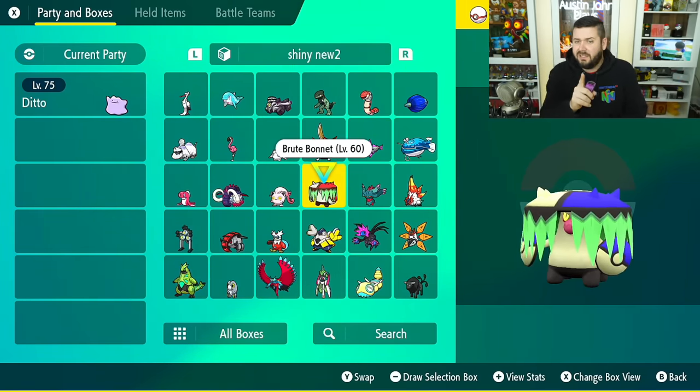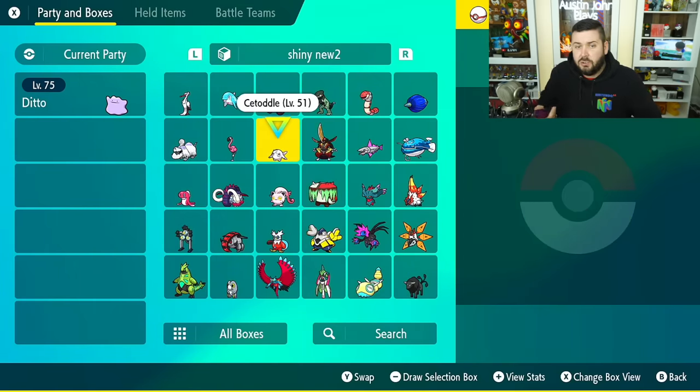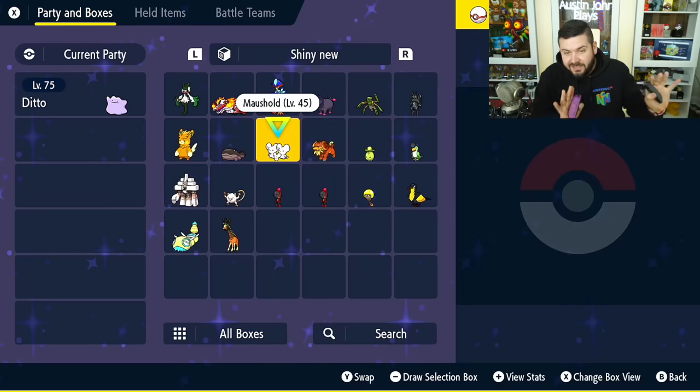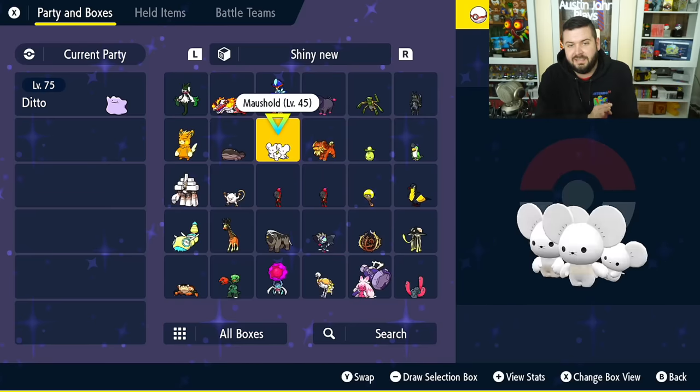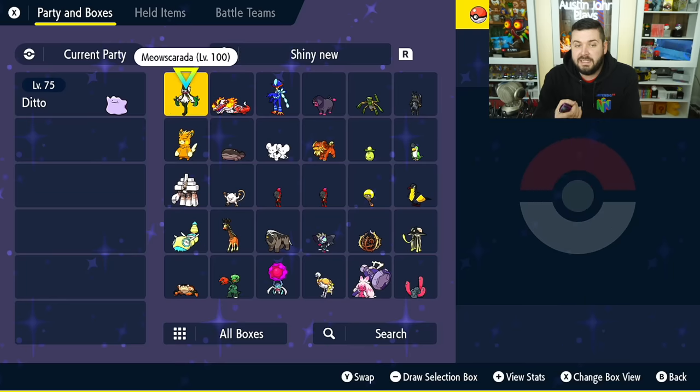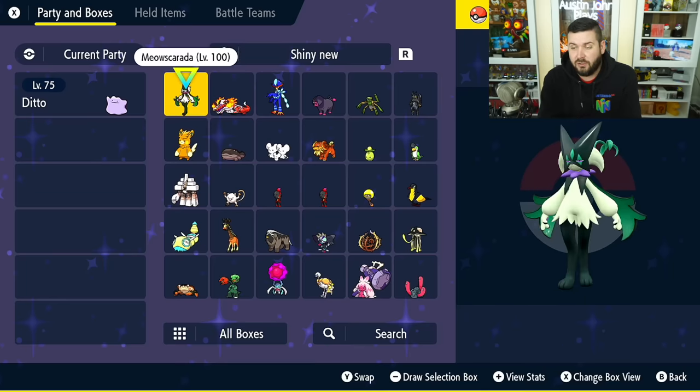I finally have all of them that I want for this game. I'm not going to evolve them yet — I'm either going to wait for Home, or if I get two Cetoddles I'll evolve one. I kind of like having the first form. Part of that was me getting my Meowscarada that you saw on my breeding video.